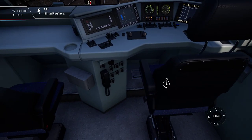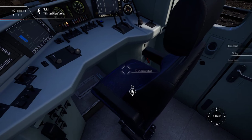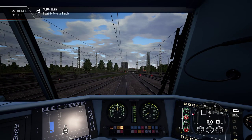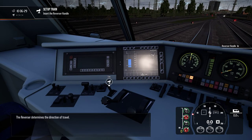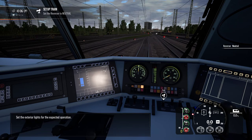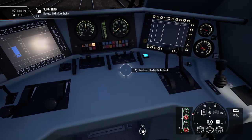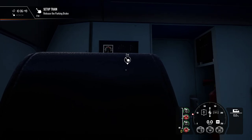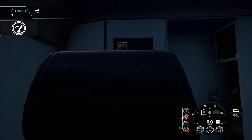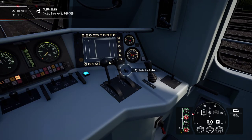Let's hop in and see what Matt has to say. Teach us how to drive the 101. I was expecting some dialogue, but: insert the reverser handle — Control W. The reverser determines the direction of travel. Set it to neutral. Set the exterior lights for the expected operation — reduced. Release the parking brake, forwards. Brake key — this is crucial, it's on just about every German locomotive in the game.